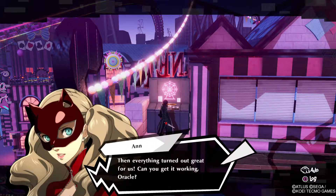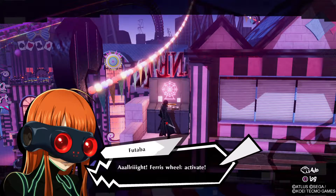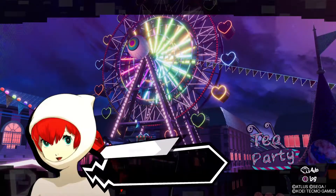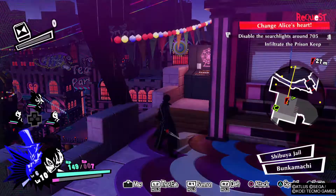It's already juiced up for us. Perhaps the Ferris wheel's connected to the same generator. Then everything turned out great for us. Can you get it working, Oracle? Alright! Ferris wheel, activate! Whoa, you did it! Now we can enter the prison.